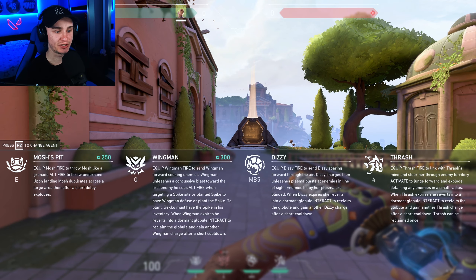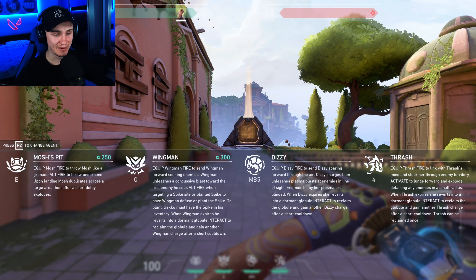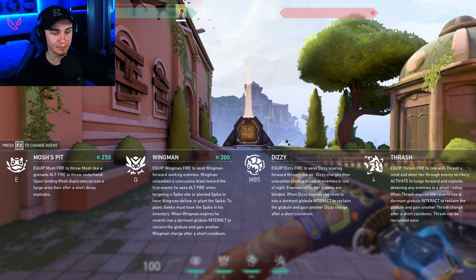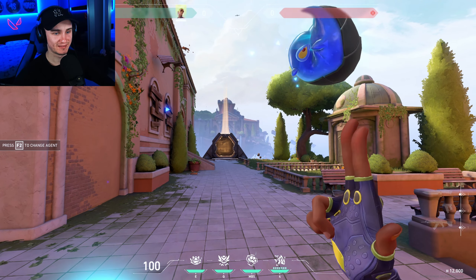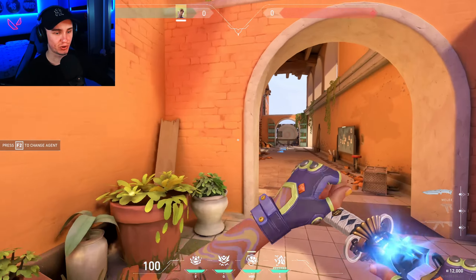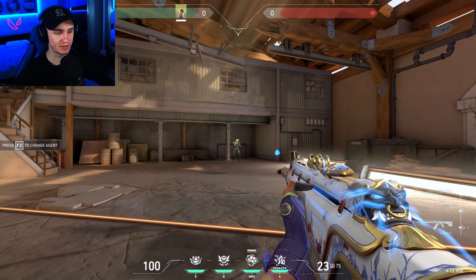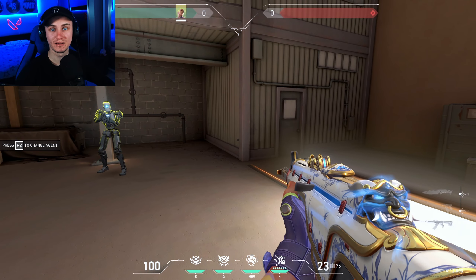Next ability, we have the signature ability, which is called Dizzy. Equip Dizzy, fire to send Dizzy soaring forward through the air. Dizzy charges, then unleashes plasma blasts at enemies — it basically squirts at them — and enemies hit by her plasma are blinded. So you can blind enemies and you won't get blinded at all. When Dizzy expires, she reverts into a dormant orb. Interact to reclaim the orb and gain another Dizzy charge after a short cooldown. Here is Dizzy — the pullout animation and left click. So you throw it at them somewhere in the air; as soon as she sees them, she just blinds them. When she dies, you can pick it up on the floor. You capture the orb and get it back in 10 seconds, and you can reuse it again.